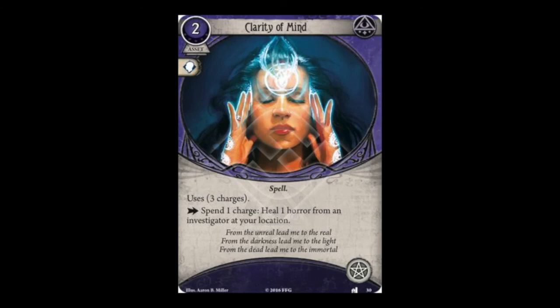Our first Mystic card is Clarity of Mind — an asset costing two resources occupying an arcane slot, with three charges. As an action you can spend a charge to heal one horror from an investigator at your location. I've tried to make this work and it just hasn't proven useful. It has the same problem as the Guardian card First Aid: spending one action per point of healing is too slow. One thing that draws me to it is that it's a spell, so it gives another outlet for Marie's free spell action, but even there I was pretty quick to upgrade it. Not a huge fan.